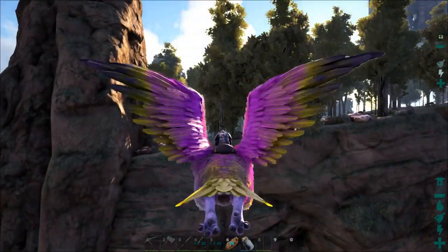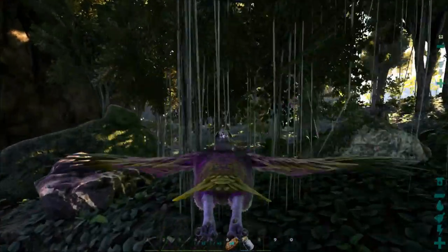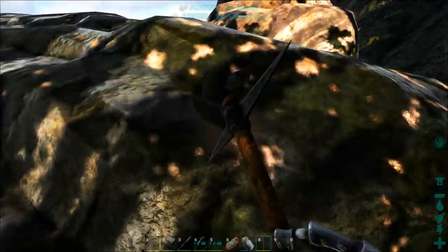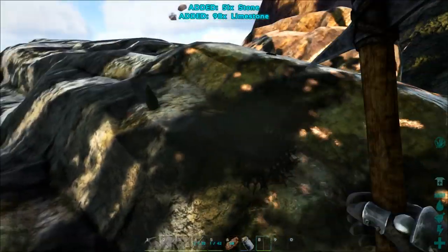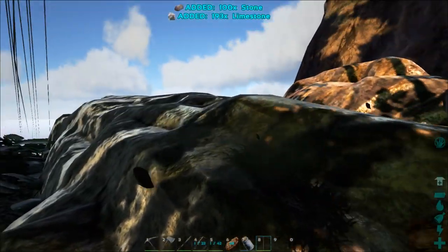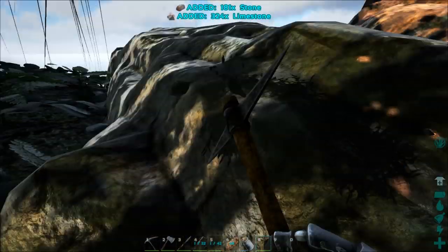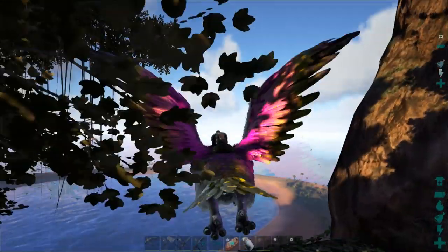I'm going to land right here — here's a nice little metal node. I'll whip out my obsidian pick and watch this limestone come out! Look how fast we get the limestone, it's amazing. We'll finish this rock off and head back to base. The obsidian pick gives tons of limestone versus using a regular pick which will give you just a little bit.